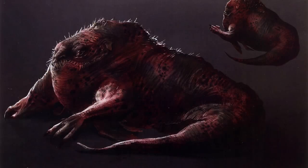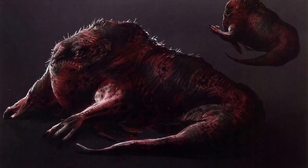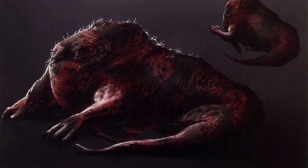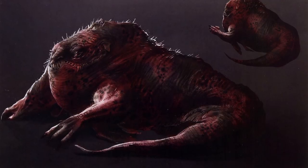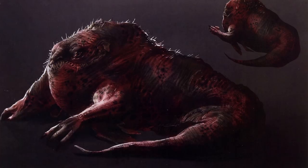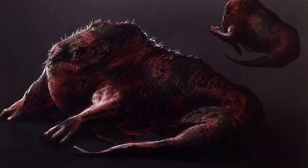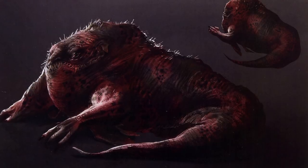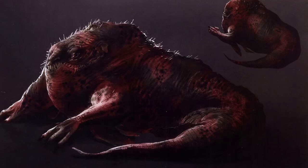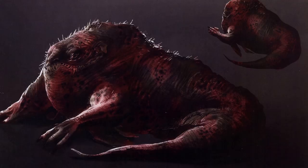So after all this, what's my problem with the covetous demon's design? It's that its design represents a series of tropes and value judgments that I think are actually kind of toxic. Like every other analysis in this series, what I'm about to offer is an interpretation and an opinion that I'm going to back up and argue for, but if you think I'm completely wrong, you're entitled to your own opinion.